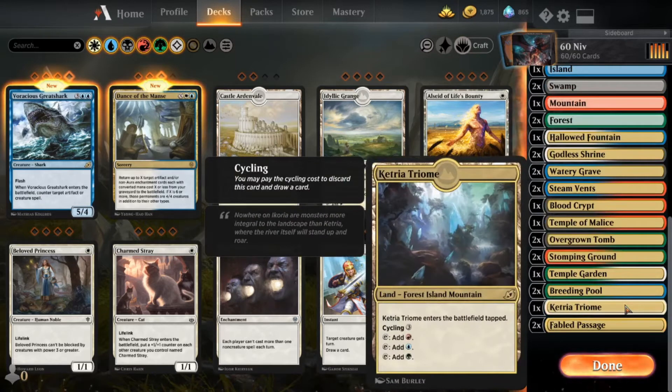An argument could be made to throw in more Triomes here. I don't hate that idea, but I just do hate the idea of having tapped lands for this deck. Everybody hates tapped lands. But especially in a deck that is so mana crazy, Triomes would probably be pretty strong.